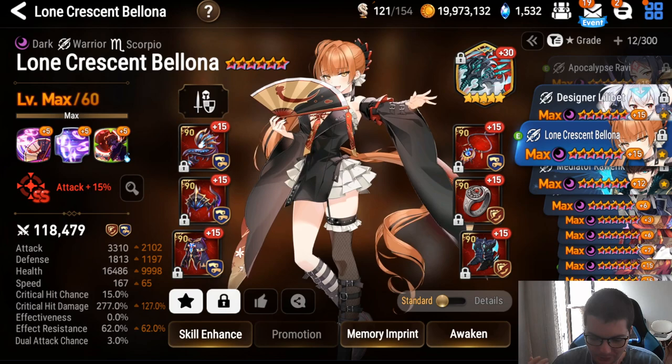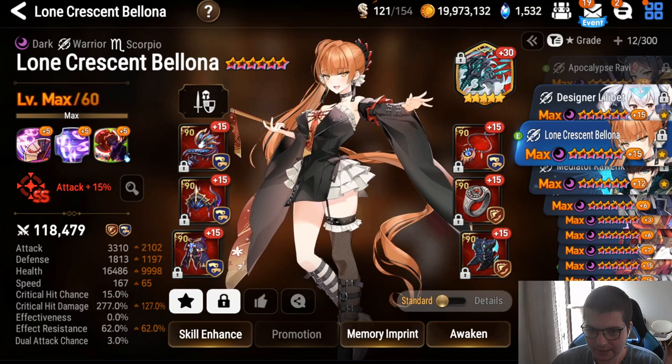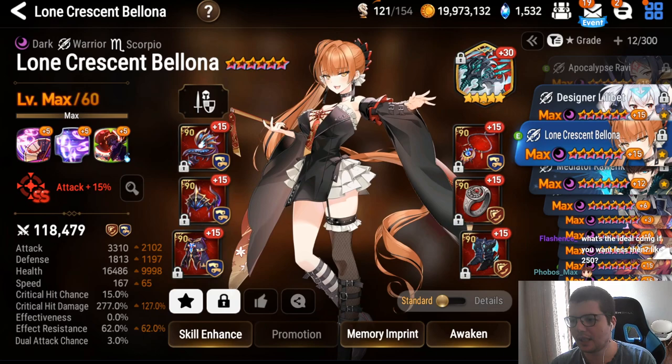The main reason you'll lose with Bellona is because she dies. As long as she's alive you can win — it sounds simple but that's her win condition. She has insane baseline damage, scales really well, takes turns by herself from her S2, and on counter set she takes even more turns. You just want her to survive.